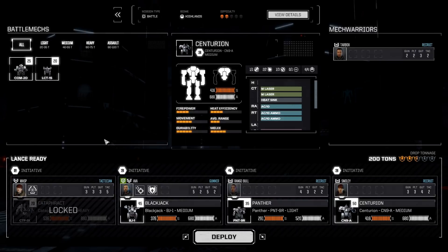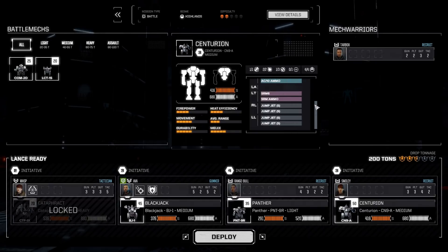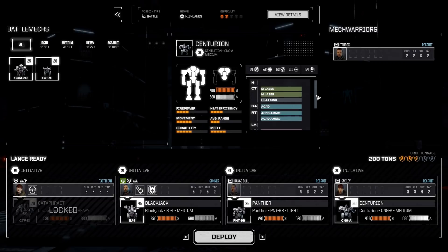I took the time of traveling to a new system to make a few modifications to our Centurion. Basically, I replaced the long-range missiles, the LM-10, with an SRM-6 — short-range missiles — and also added some jump jets. So I'm kind of giving up on any long-range firepower here, but making the Centurion into a really, really mean close-range brawler who can get in there.